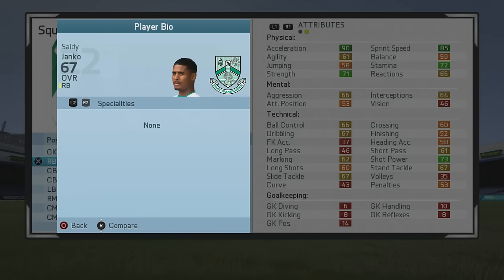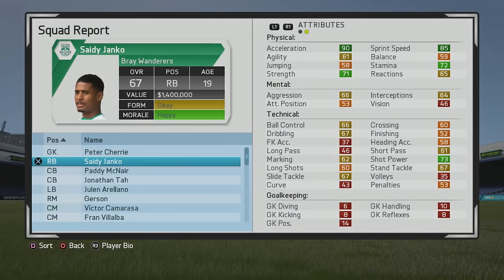5 foot 10 right back, right foot, high/medium work rates, 3 star weak foot and 2 star skill moves. As you can see, has nice pace but the agility is pretty low. Strength and stamina aren't too bad, and ball control, dribbling, marking, and tackling are respectable for a 67 overall right back, but certainly has some room to grow.